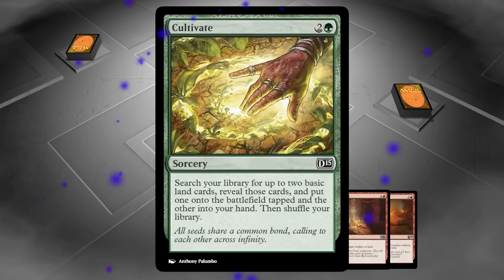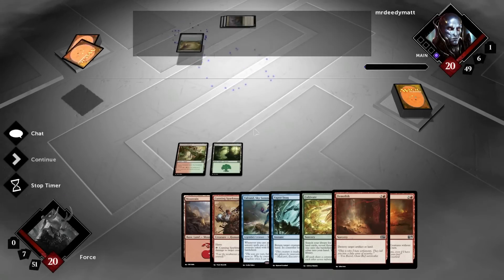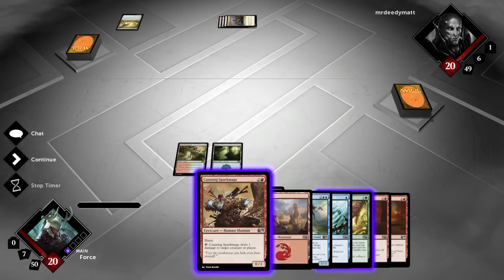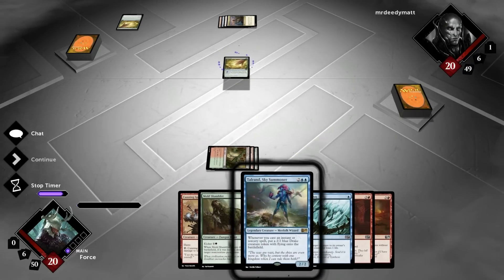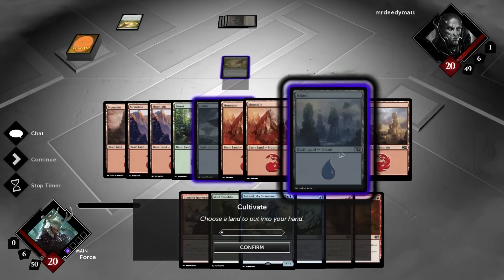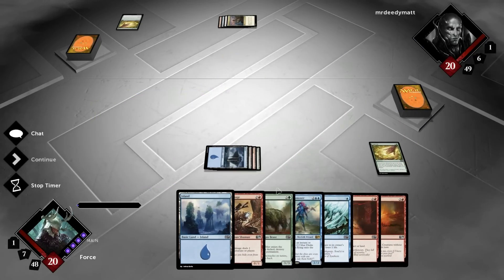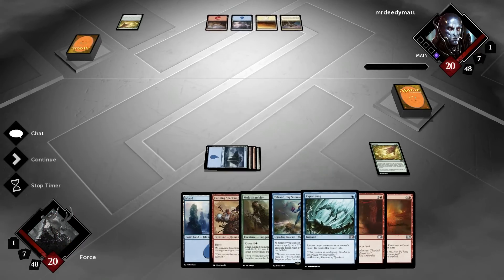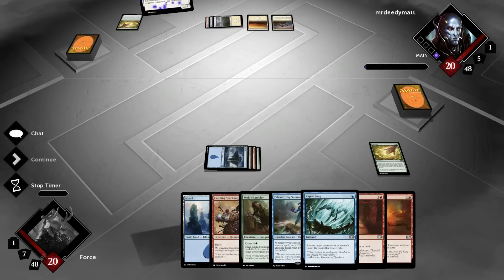And then we'll be able to play our Land Destruction in the upcoming turn. He has got the Cultivate, unfortunately. I don't know how successful this is going to be. We are getting off to a little bit of a slow start, but we've got some stuff coming up. We're going to double blue here so that we can afford the Talrans in the future. There's our two blue — one goes into play, one goes into our hand. Next turn we'll be sitting on five mana. I don't know that I'm going to play the Talrans first. I think I actually want to pop his Citadel right away. We'll see what he does right now.